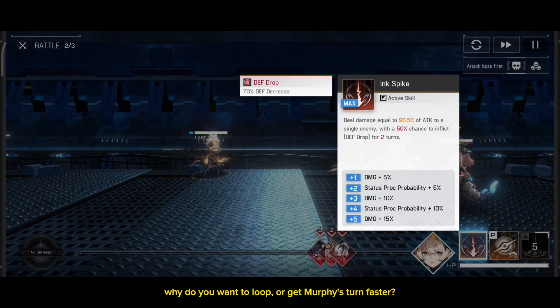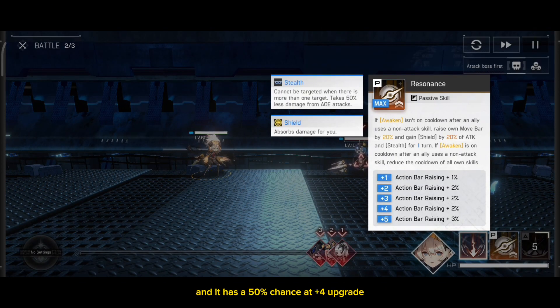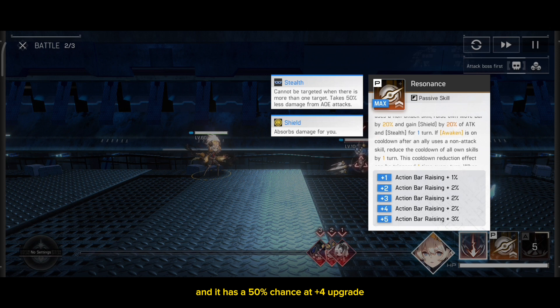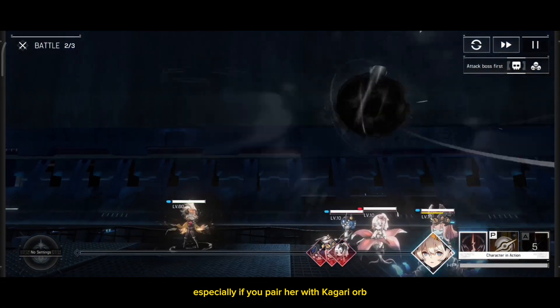Why do you want to loop or get Murphi's turn faster? Because when her S3 is on cooldown, her S1 gets enhanced — it will hit all enemies instead of doing a single-target hit, and has a 50% chance at +4 upgrade to inflict deathbreak on the enemy and repel their action bar by a certain percent. So it is extremely good, especially if you pair her with Kagari Orb.